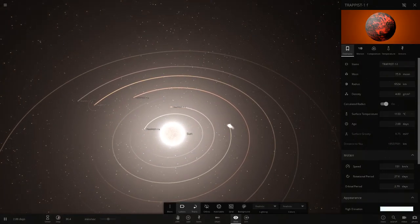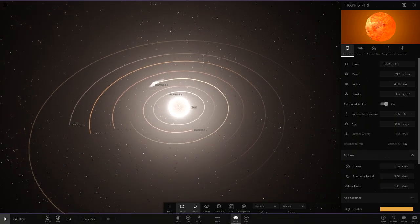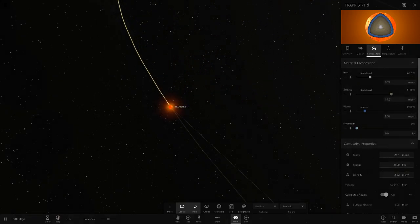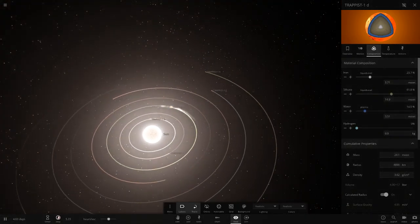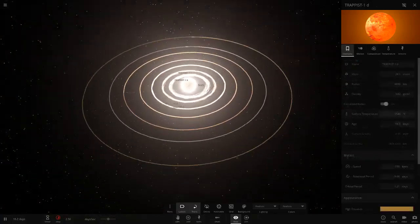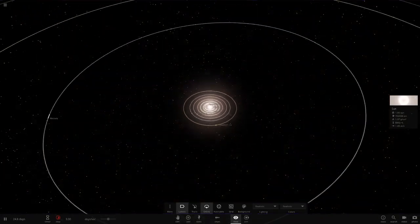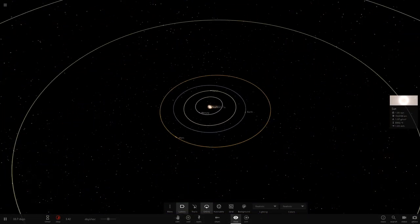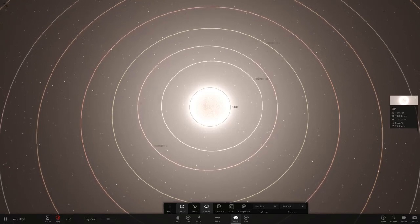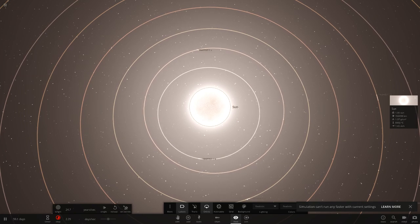This isn't going too well for the TRAPPIST planets. Look at that one — I'm guessing it contained a lot of water, it's all getting ripped to shreds. That mass number is definitely going to go down. You can see the mass loss is pretty extreme. And look at the orbit — that Trappist planet's orbit is wobbling like crazy as well.